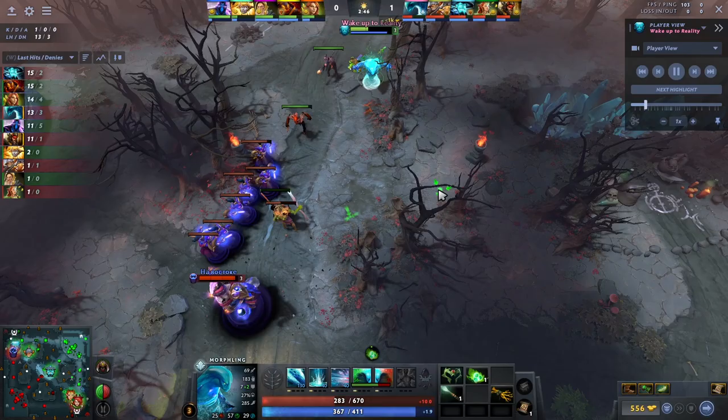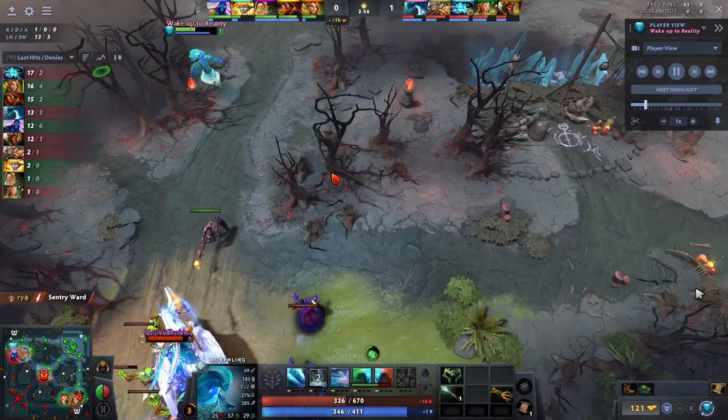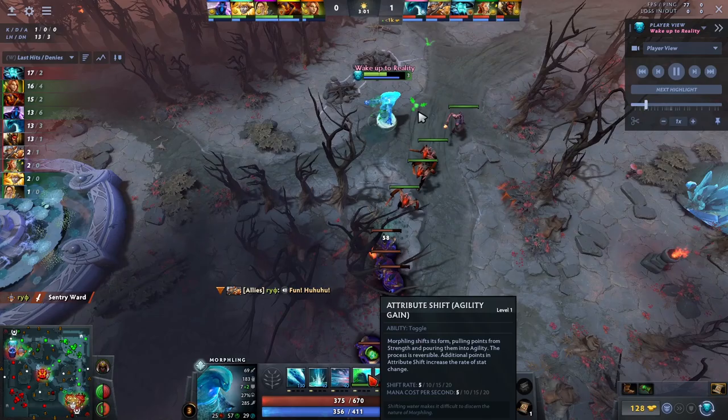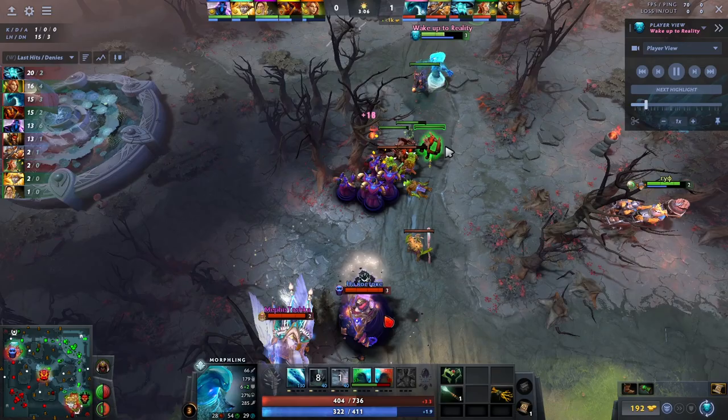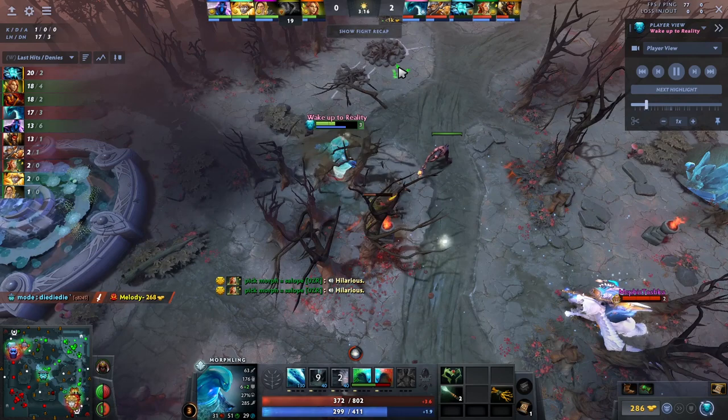A lot of people at lower MMRs will get baited — they'll try to trade too much, use a lot of HP, and it won't amount to much because Morph can just regen right back up by shifting. The basics of the laning stage are really just getting your last hits like a normal carry and playing safe. Adaptive Strike is relatively low mana, so you can use it near cooldown to secure CS or harass the enemy. Waveform is your 'go in to secure a kill' or 'get out' ability. The concept is simple, but it takes high skill to be very efficient at it.